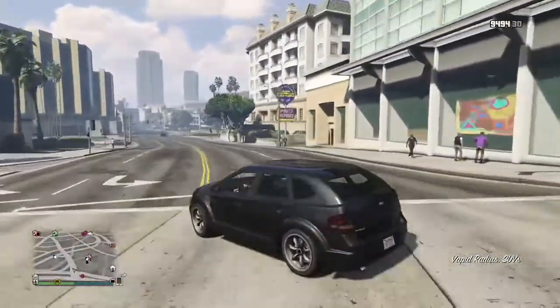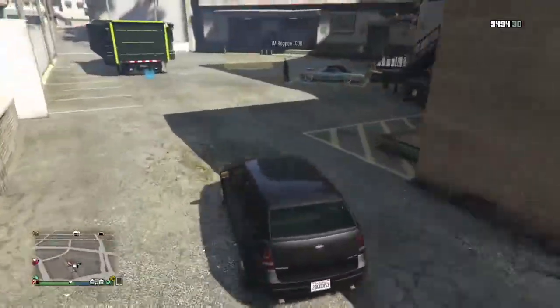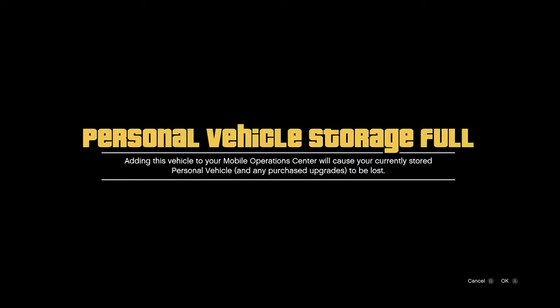I've come up with many good tips to perfect this method and hit it more consistently. I'll go over some fails too. So right here — he's waiting with his car, my car is in the MOC, along with my street car, and here's the other street car. I'm going to hit right D-pad to get the garage full alert. Then I'm going to my dashboard and I'm going to join a friend through the dashboard.